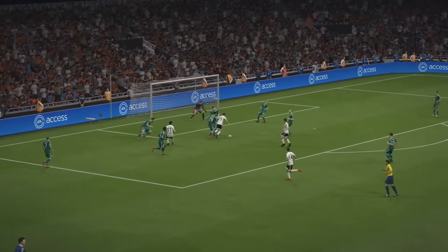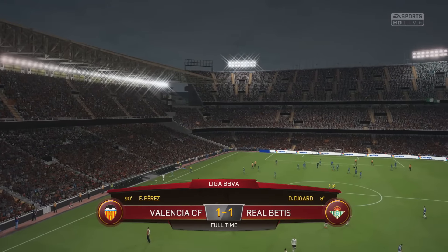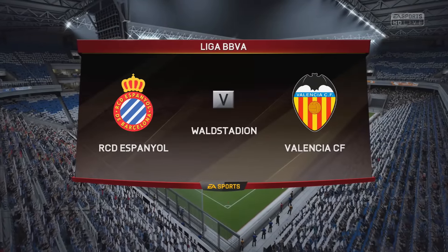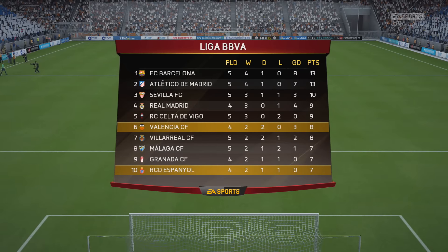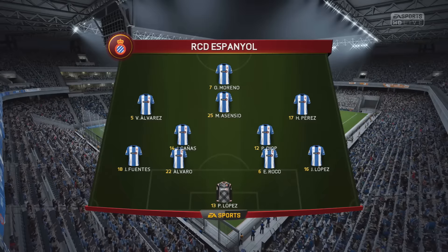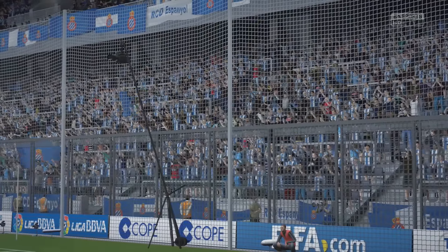Just absolute determination from Enzo Perez to not give up and fires into the bottom corner to give us a point from a game I'm not sure we deserved all three from. We had decent chances but so did they — they scored a decent goal, hit the woodwork, and Paco had a couple of really good chances as well. We still sit in sixth but have a game in hand on a few teams above us and can move into the top three with victory away against Espanyol, the second side in Barcelona — not to be underestimated.